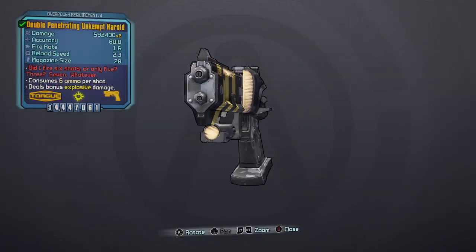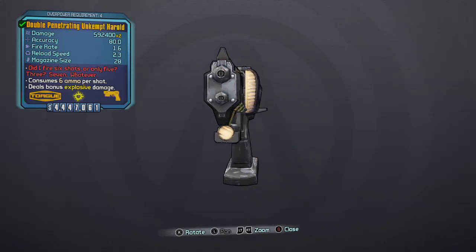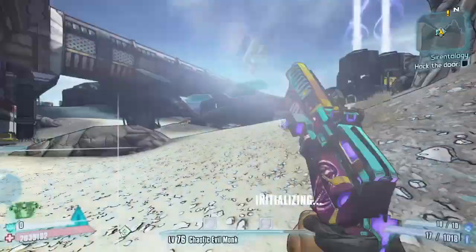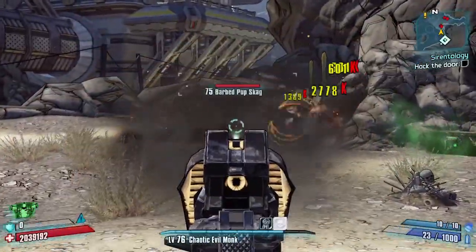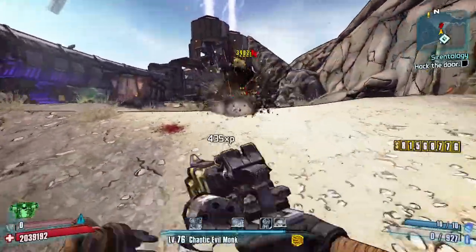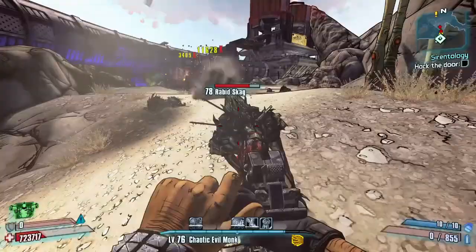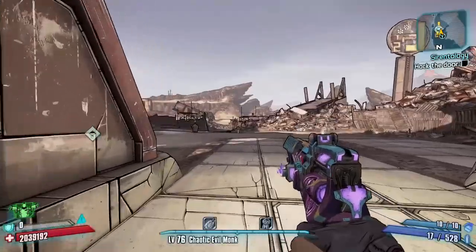And number one on my top 10 weapons in all of Borderlands 2 is the Unkempt Harold. This Torgue pistol isn't just the best pistol in the game — it's the best weapon overall. The Unkempt Harold is an absolute monster, destroying pretty much everything in its path. There isn't a bad version, but if you find a Double Penetrating version you will be the most unstoppable badass on Pandora. To get it, buy it as the Item of the Day from Torgue machines in the Campaign of Carnage DLC, or farm Savage Lee in Three Horns Divide.